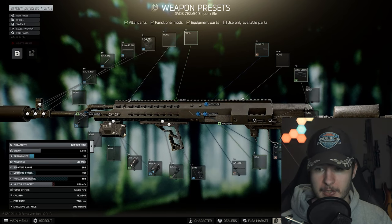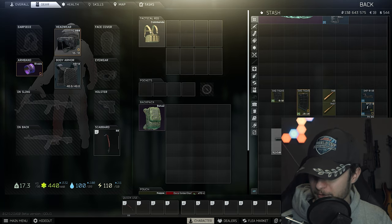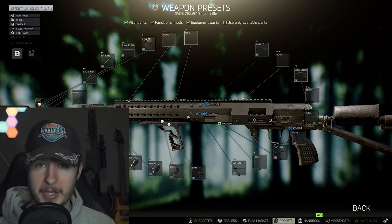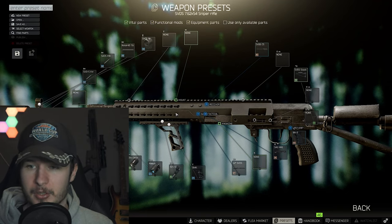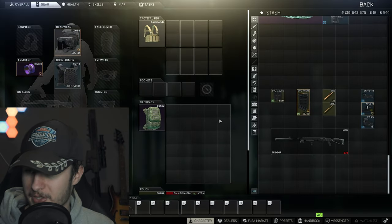Don't forget to attach a tactical light, and with this big rail you can mount a lot of different scopes — we'll talk about scopes later. The overall cost for this SVD meta build is a little under 200k: the weapon is 80 to 90k and the parts will also cost around 80 to 90k, plus ammunition.